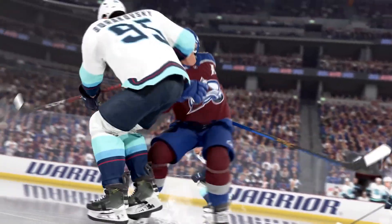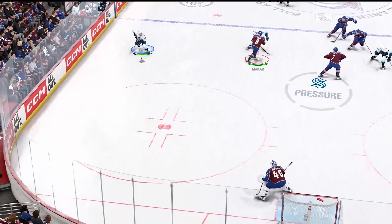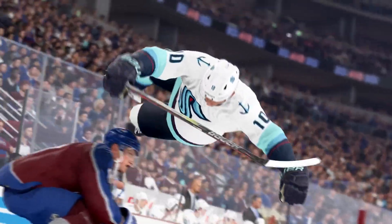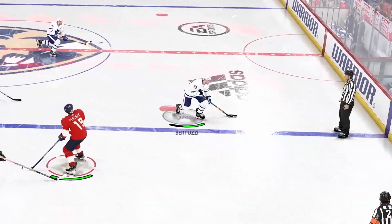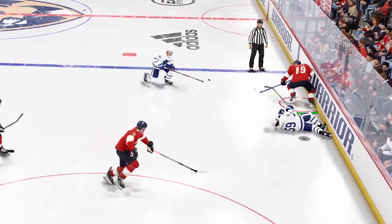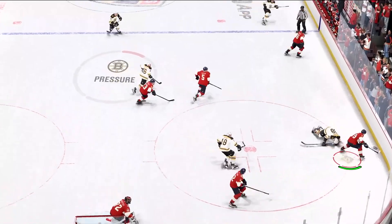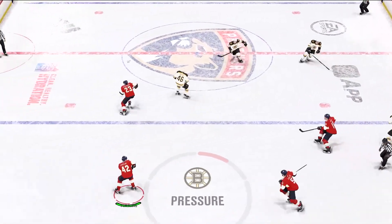Take the body, take the game. The physics-based contact feature revolutionizes checking in NHL 24, bringing more physicality to the game and ramping up the fun and authenticity of defensive plays. Now, if you land a big check, your opponent will re-enter the play slower, creating more turnovers and counterattack opportunities.